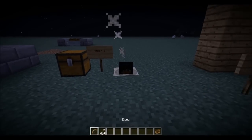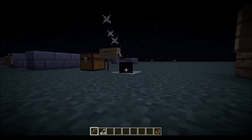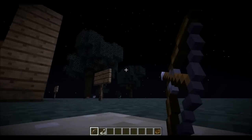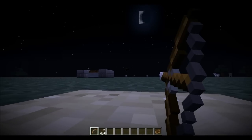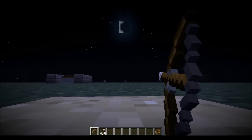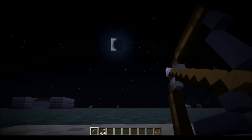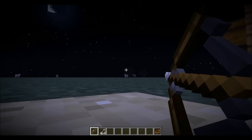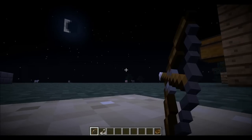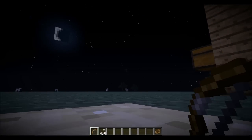You can only move within the block, but it's cool because you can kind of shoot outside. Very cool — this is what it looks like in first person. The bows act sort of weird — they kind of shoot at normal height. As you can see, it shoots over my head a little bit.